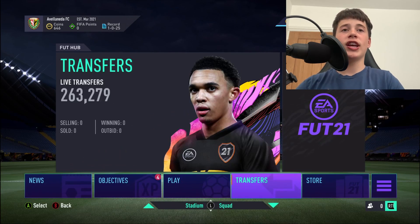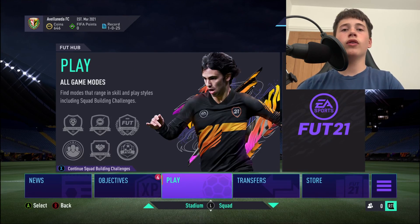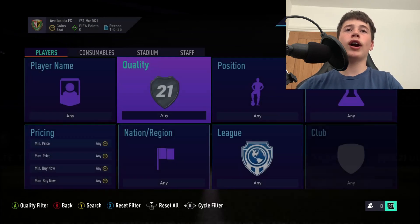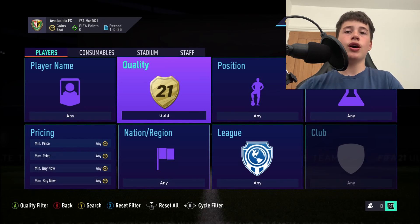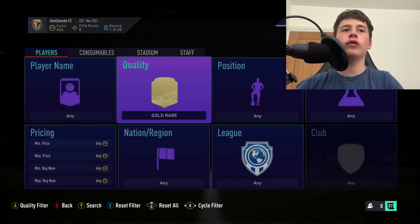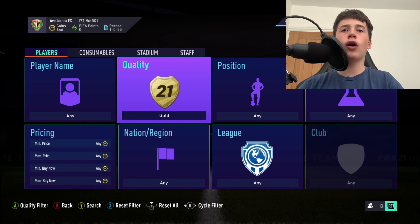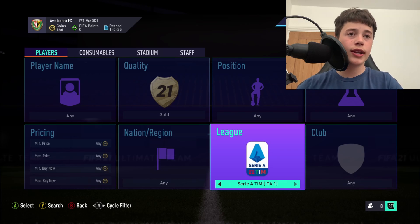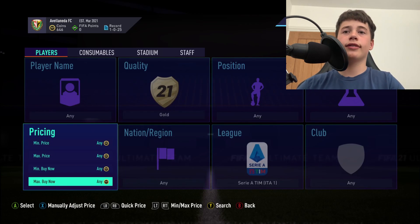Right now we're going to head to the transfer market. We've got a lot of leagues — Premier League and basically all the leagues tied to those objectives. What we're going to do is very simple: filter to gold rare and pick one league that's in the Icon Swap — Bundesliga is in it, La Liga is in it, and Serie A is in it.